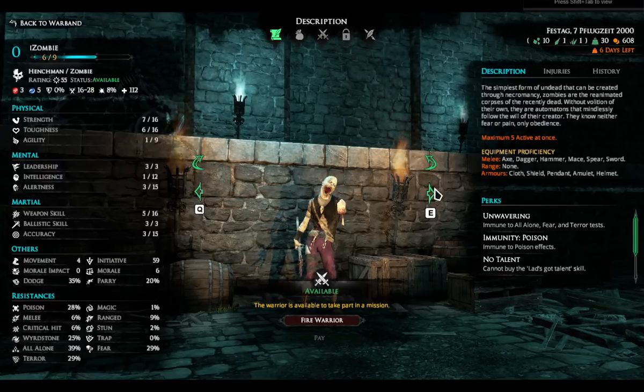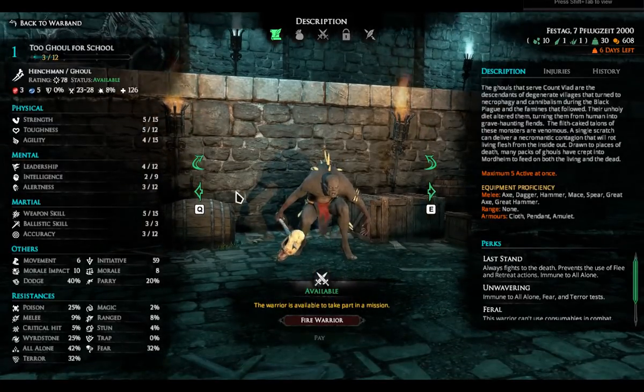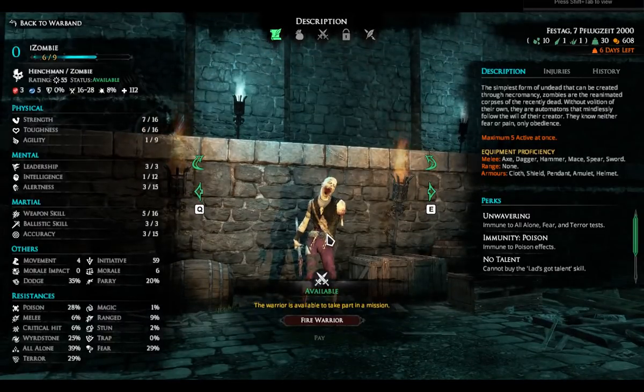They start off with regular limbs, like this guy, but because he got knocked out in the previous game, he actually lost an arm — which for a zombie, I think, is quite appropriate.